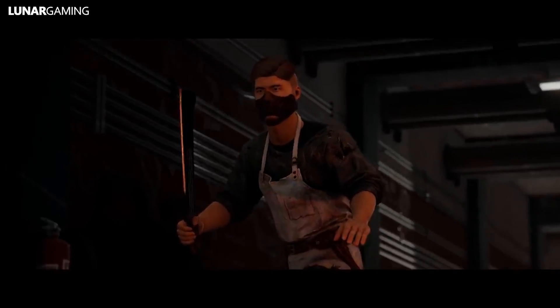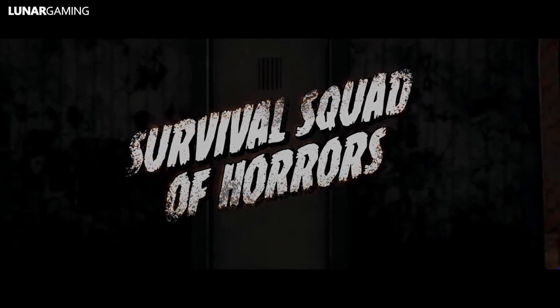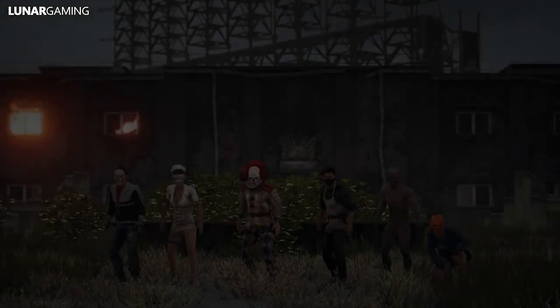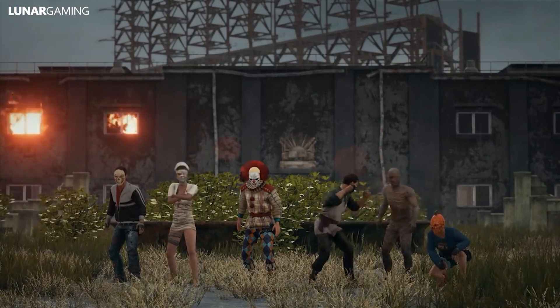The Maniacal Butcher set is 10,000 BP. The Killer Clown set is 1,800 gcoin. The Ancient Mummy set is 1,600 gcoin. The Bloody Nurse set is 2,100 gcoin. The Pumpkin Ripcord is 500 gcoin. The Sinister Skull Mask is 7,000 BP. You do get a free item — the Haunted Pumpkin Mask — and you'll receive that upon lobby login up until November 6th.